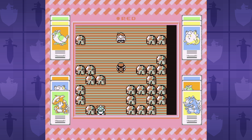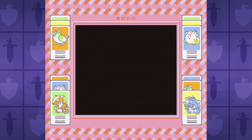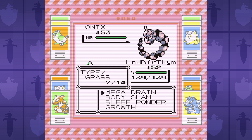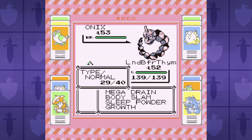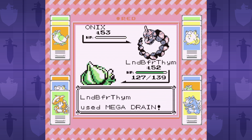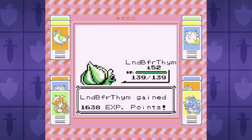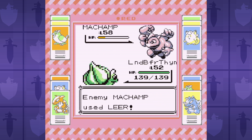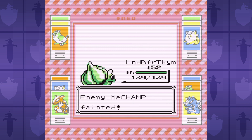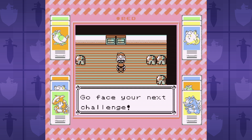After Lorelei is Bruno, and this battle is a glorified cutscene. Bruno is just a glorified, buffer Giovanni — he's what you get if you got cast in a Marvel movie and spent a whole year getting absolutely shredded. Bruno leads off with Onix, which is more concerned with raising its defense than being a good Pokemon. A growth boosted Mega Drain one-hit KOs everything besides the Machamp, but we also resist Submission — so there's really nothing Bruno can do to avoid the total spanking we just gave him.